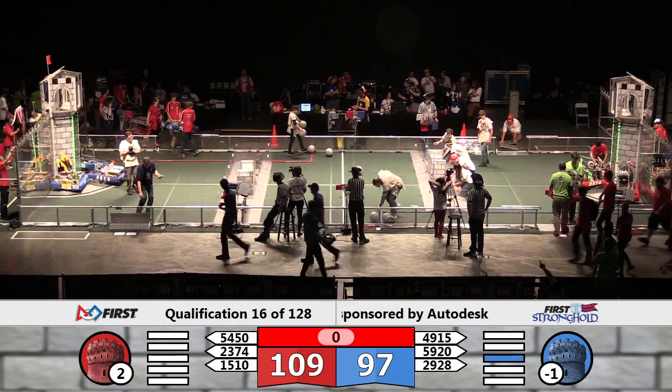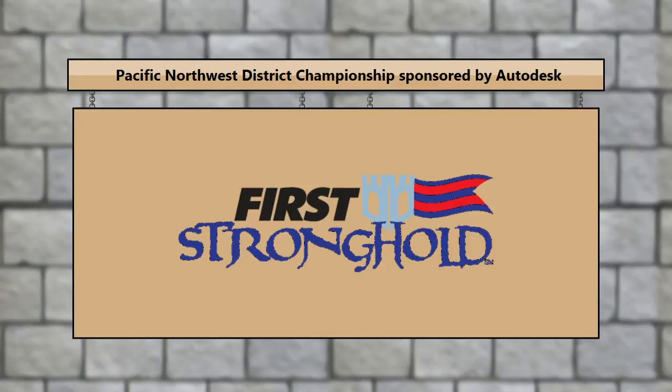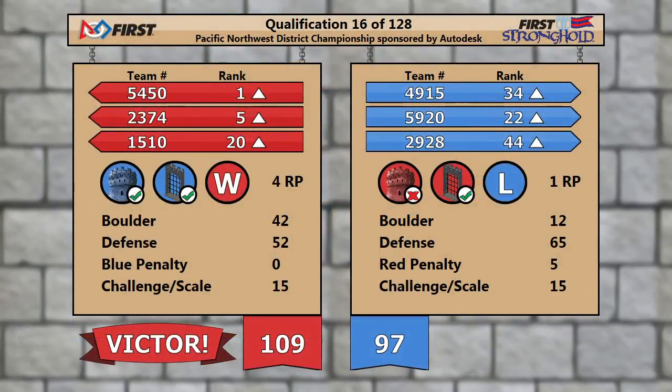The Big Board tells the whole story, and the victory in this match goes to the Red Alliance. 109-97. Red takes home all four ranking points, and that sends 54-50 Shrek to the number one spot. One ranking point for Blue, all three robots move up there as well.